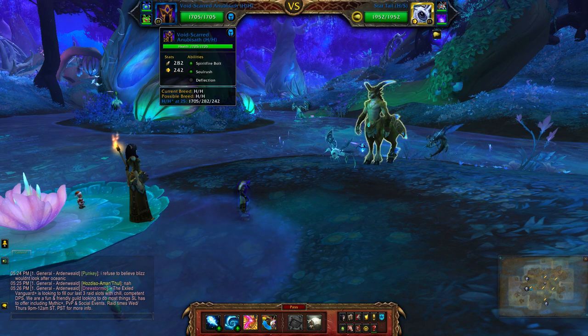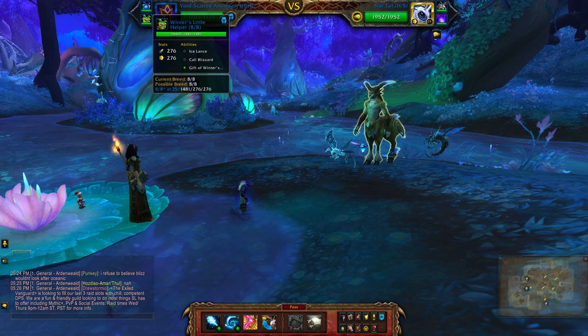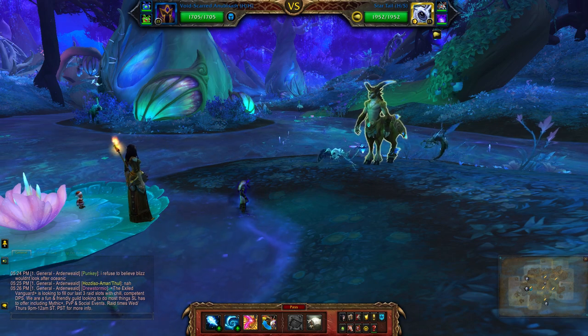My humanoid team consists of the Void's Guard Anubiseth, Father Winter's Helper, and Winter's Little Helper.